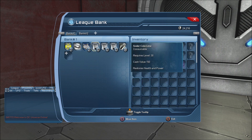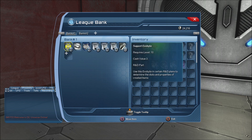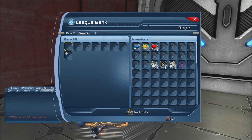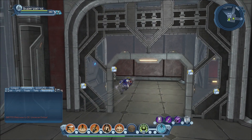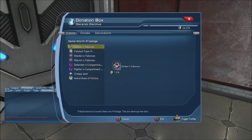You go up to the league bank and you'll see all that — certain items placed in each vault. Each vault costs 25,000 prestige to increase in size. To expand into a second or third vault costs incrementally more prestige. Vault 2 cost us 25,000 prestige. We're trying to spread our prestige out to upgrade the hall while also getting our proficiencies.